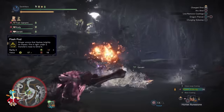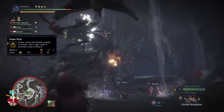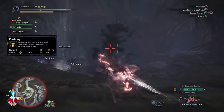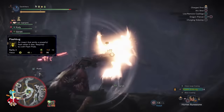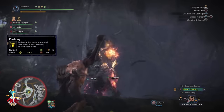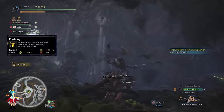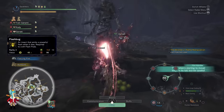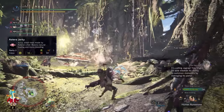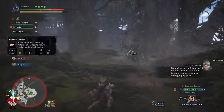Flash Pods are essential for this fight — everyone should bring 3 Flash Pods and 10 Flash Bugs each time, because you're going to rely on them a lot to cancel some of the Ancient Leshing's moves. The Ancient Leshing is not considered a tempered monster, so he will not become invulnerable to Flash Pods. You can and should spam those Flash Pods. Astero Jerky is there to cure your bleeding, since the Ancient Leshing causes bleeding with his melee attacks.